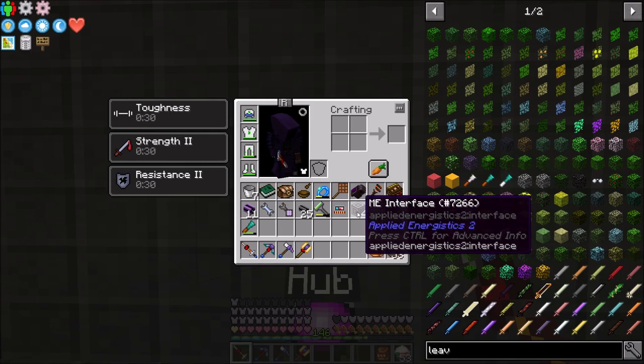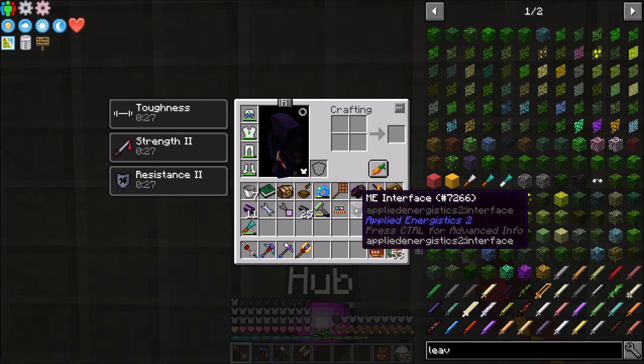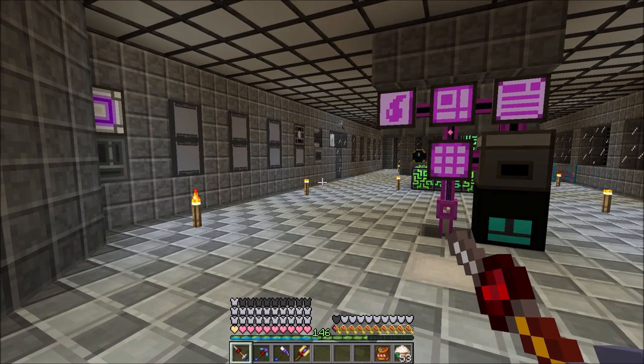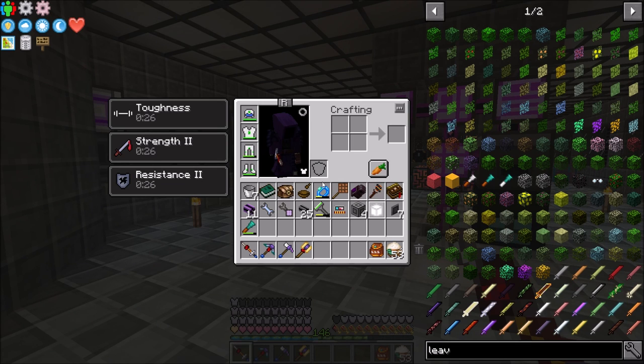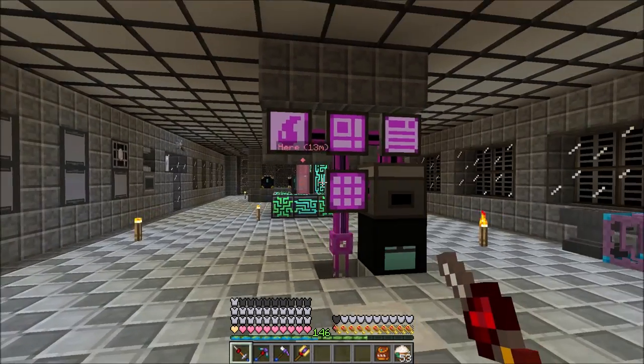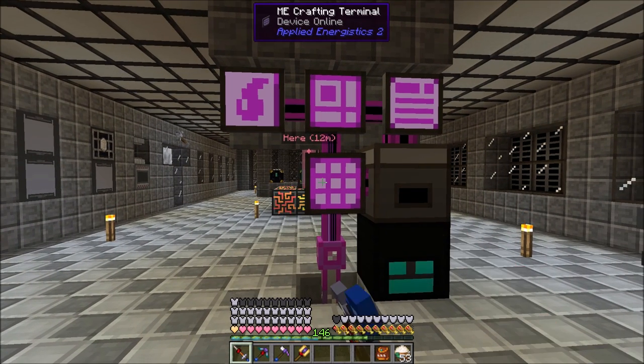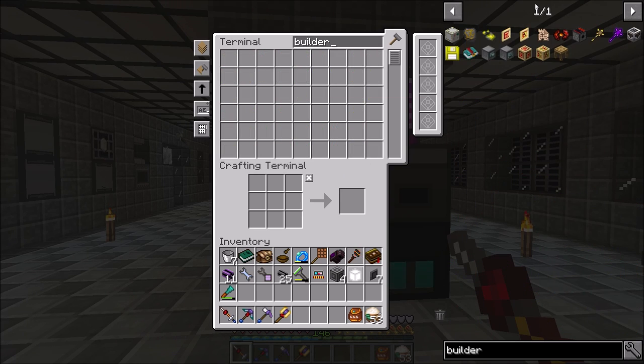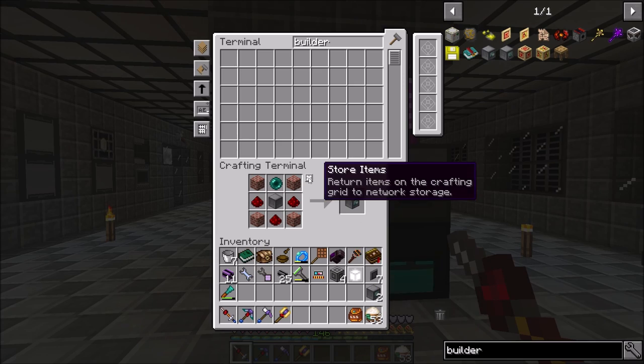I prepped up a couple things - I made a shape card, storage buses, and interfaces. If you saw the test stream today we were working on a Twitch integration bot. I'm recording this the night before it goes out, but tomorrow I'll have time to catch up and get ahead on videos. First up we need to make ourselves two builders - I've got one builder I made in a test stream, but these things are cheap at the moment.